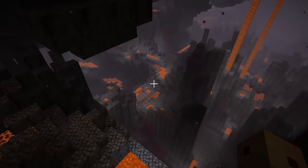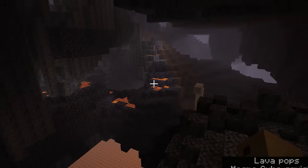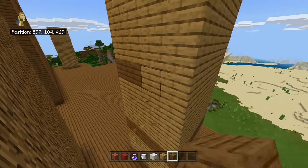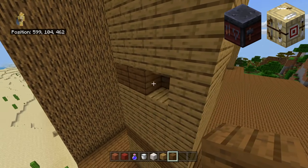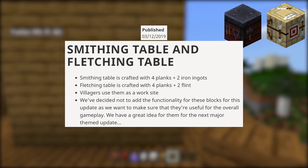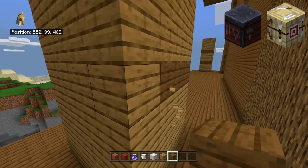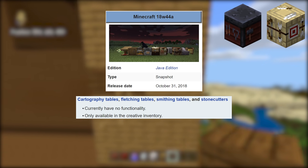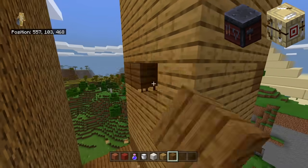However, if you follow Minecraft developers and the Minecraft news cycle, you might be confused as to why certain features that seemed like they were coming have not made their way into this update. The first one is perhaps the biggest shame — when they introduced the smithing table and the fletching table, they said they'd be used as village work sites but wouldn't have full functionality yet, as they had a great idea for them in the next major themed update.